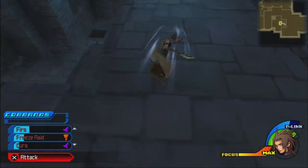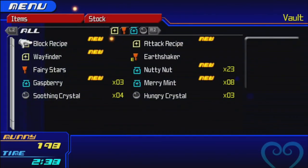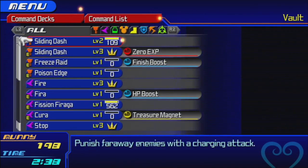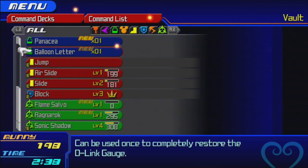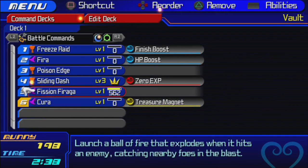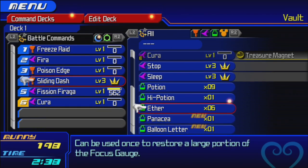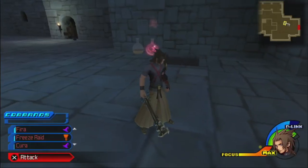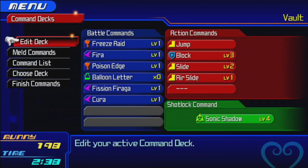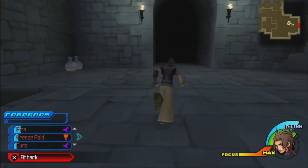Now we need to prep for the boss. We want Freeze Raid, Fire, and Cura at the end — even setting a shortcut to Cura in case of emergencies. Also equipping the Balloon Letter and using it to restore our link gauge — apparently signing a letter to our friends restores our link gauge because we remembered to write home. Isn't that sweet? All right, here we go back to the Queen.